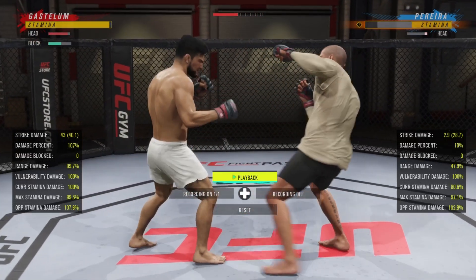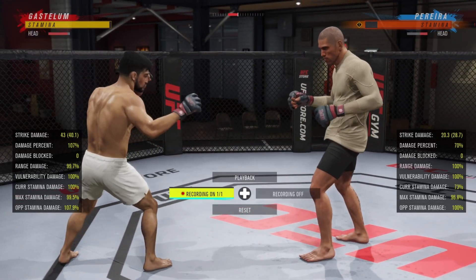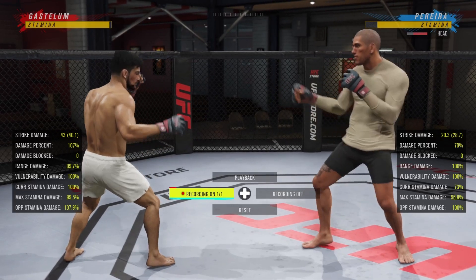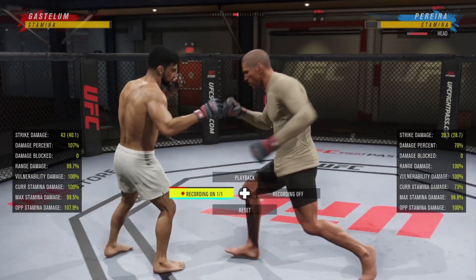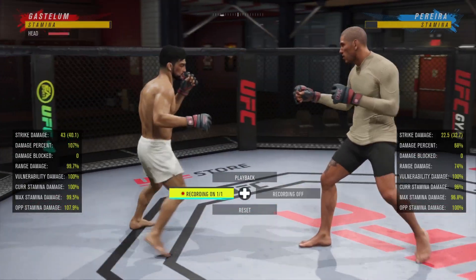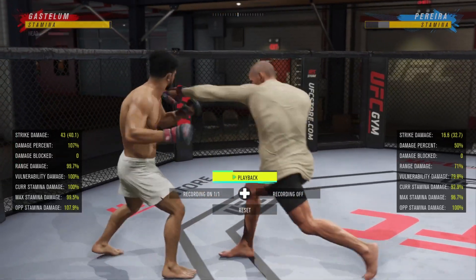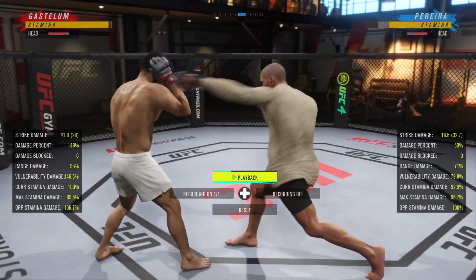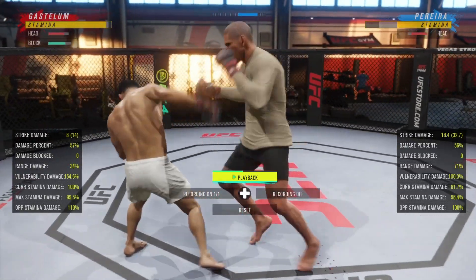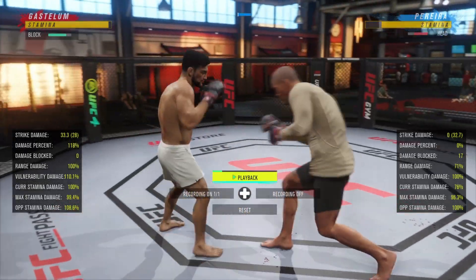If you can slip in a combo there like lead hook, uppercut - because you can combo off this block counter - you're gonna get some good damage and it can really change your fight. Say you're having a hard time moving your head, or you have a fighter that maybe has a low head movement stat. Right here I'm showing you can do it off the movement slip hook too.